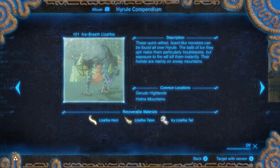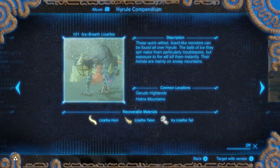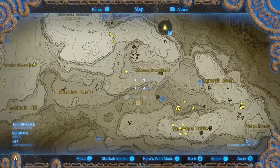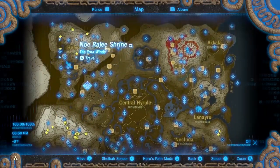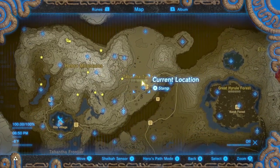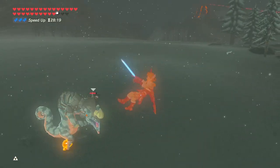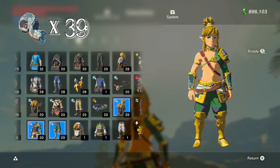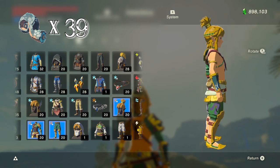Icy Lizalfo's Tails can be found from Ice Breath Lizalfos. There are some places in the Gerudo Highlands and Hebra Mountains where they always spawn, but they also spawn randomly in cold climates. You can hit them with anything fire and they will die instantly. You will need 39 Icy Lizalfo's Tails to upgrade the Desert Vogue gear.